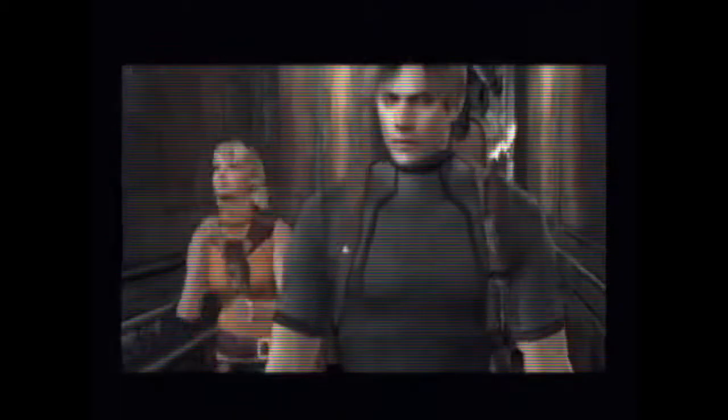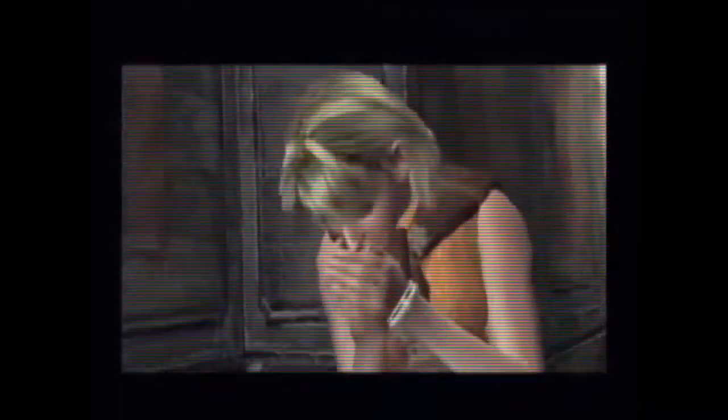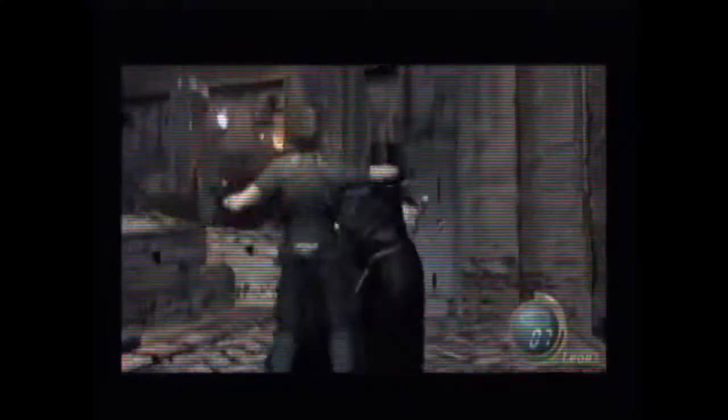Six years have passed, and we have Leon from Resident Evil 2 as an agent for the American government, heading to Europe on a solo mission to rescue Ashley, the president's kidnapped daughter. He arrives thinking he can just rush in, save her, and get right out, but suddenly gets attacked by these villagers. After fighting and getting captured, he finally makes his way to where Ashley is being held, and they attempt to escape together. In the process, you'll find out who these people are, why they're doing what they're doing, and the mystery surrounding Leon and Ashley themselves.